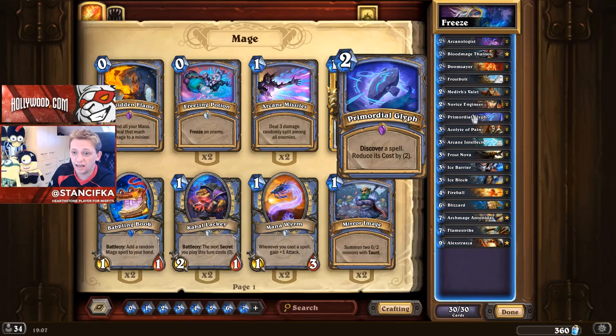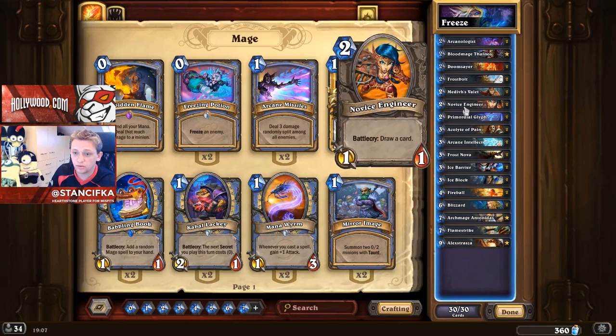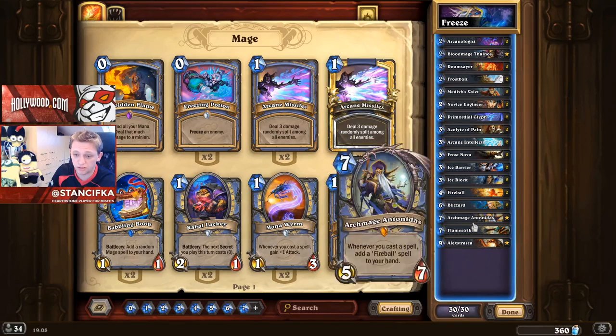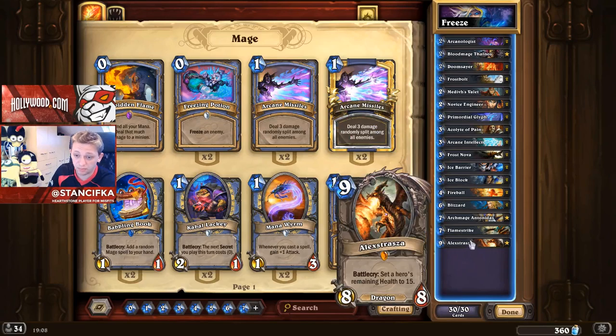Primordial Glyph is another source of damage. You lost Ice Lance so you don't have the OTK kill, but you have enough damage in the deck in general. That's how you beat many control decks, and it also provides tempo — if you play Glyph on turn 2 you have access to a turn 5 Flamestrike, or you can cheat out more expensive spells earlier than you could normally.